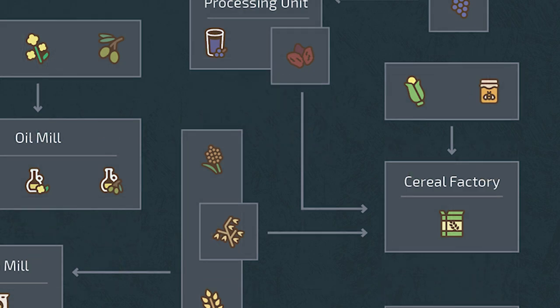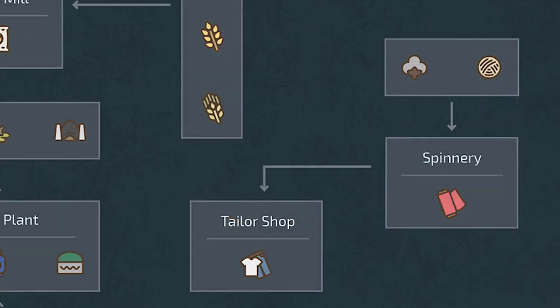The cereal factory takes corn, raisins, and honey as inputs. As mentioned earlier, honey bees are confirmed in the game and will provide us more than just an income per hour. These three inputs will be used to produce cereal, which can then be sold as a finished product.